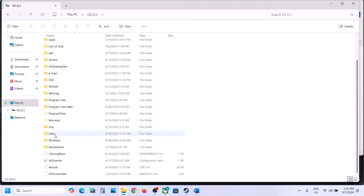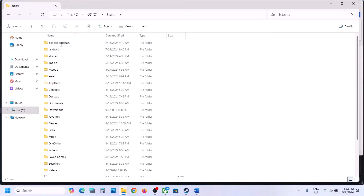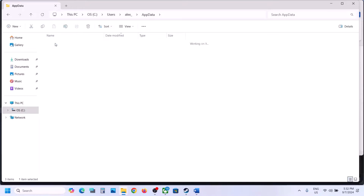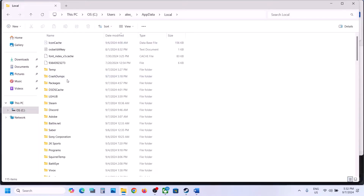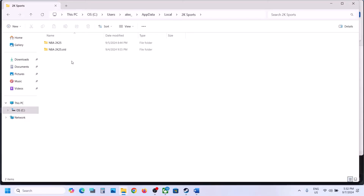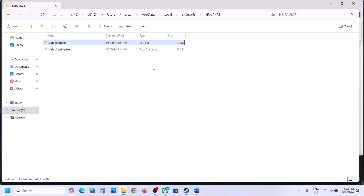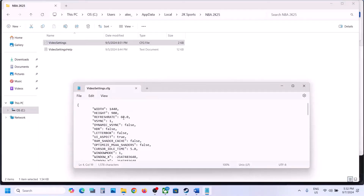Open the Users folder, then open your username folder, then open AppData. If you don't see AppData, click View at the top, select Show, and put a check on Hidden Items. Open the AppData folder, then open the Local folder. Here you can see the 2K Sports folder — open this folder. You will see the NBA 2K25 folder, so open it and here you will see the video settings file.